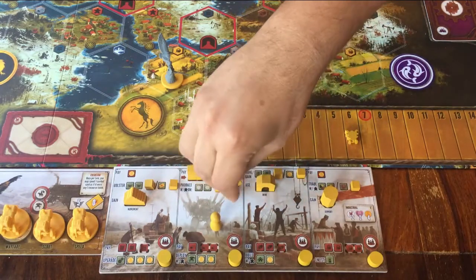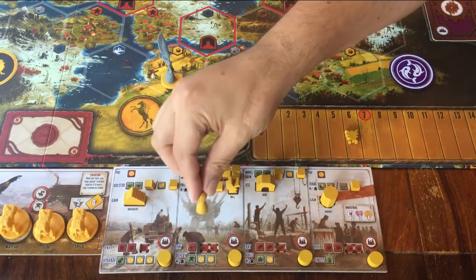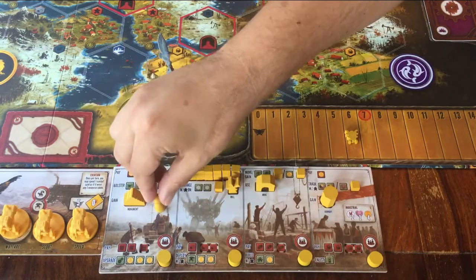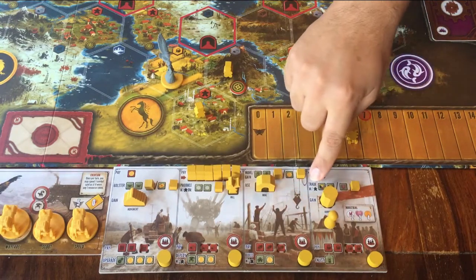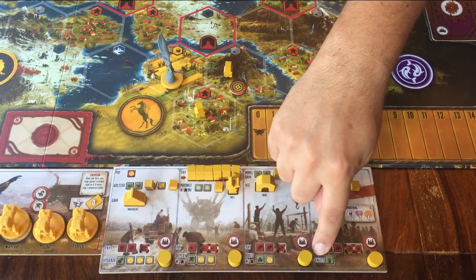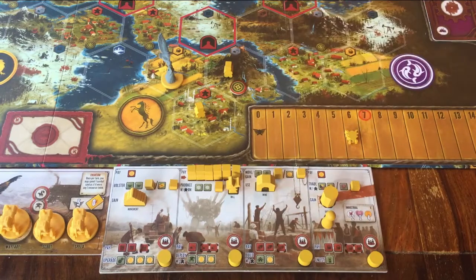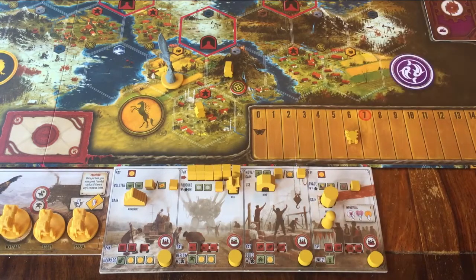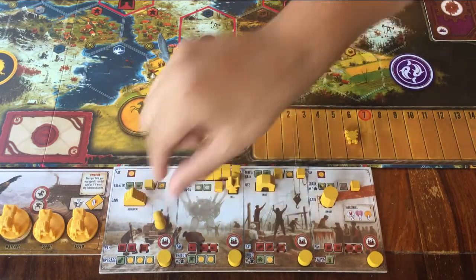When it's your turn, you move your own little pawn from one action space on your own action board to a different space. For example, from here to here. Then you can do the action that it shows at the top. When you're done, you can choose to also do the bonus action that it shows at the bottom of that same space. If you don't want to or can't do it, just ignore it. You're even allowed to ignore the top action and go straight for the bottom action.